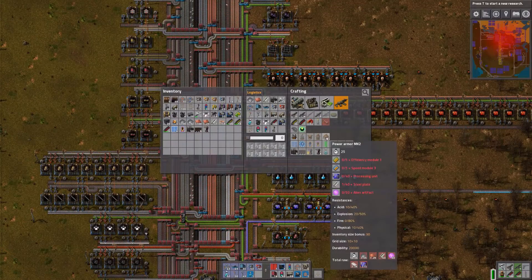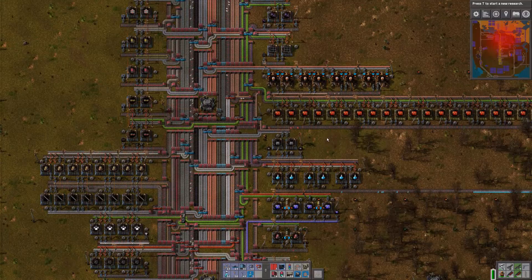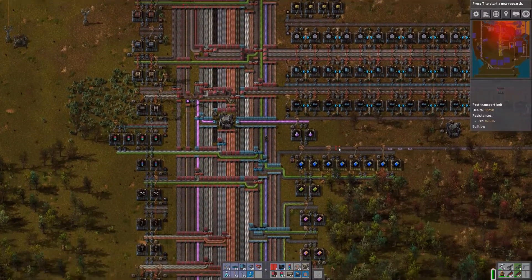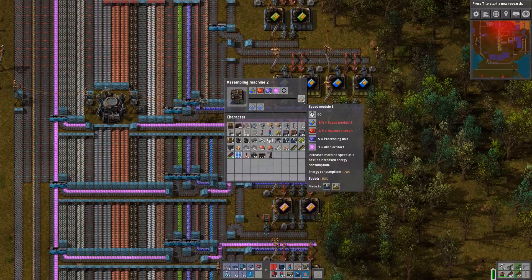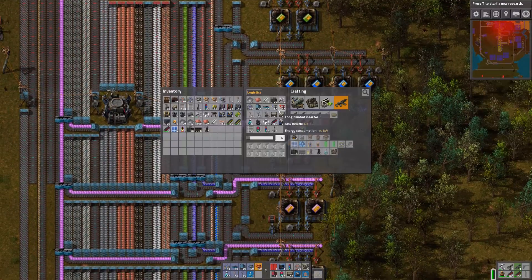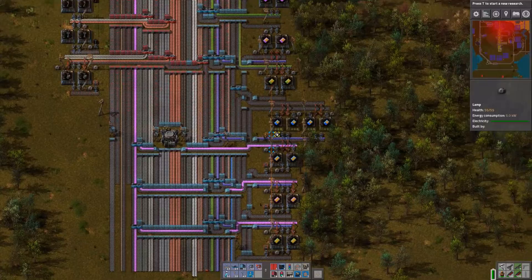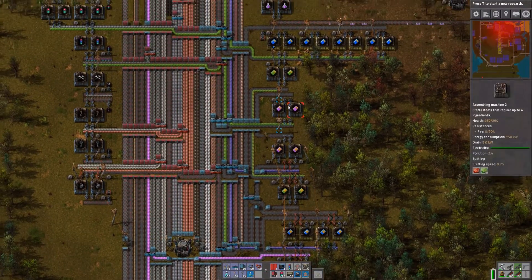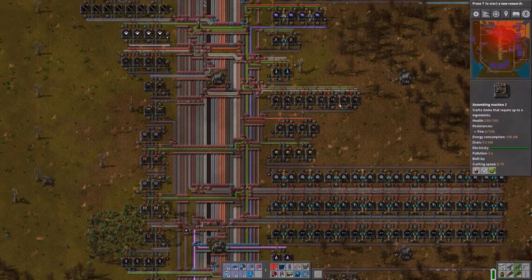Let's see. What does the power armor mark 2 take? A lot of stuff. Most modules. The reason I found out that we need it is that I'm walking so slowly. I'm used to walk way faster. What do we need for this? We need more speed modules. What kind of modules? It's that one and this one. So let's see what we could actually get. We need more advanced circuits. Of course that's the problem. That's always the problem, I think.